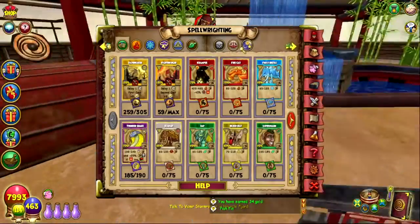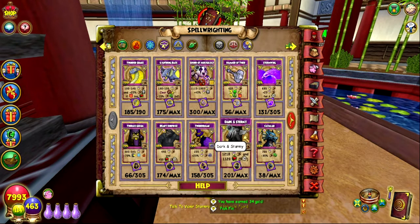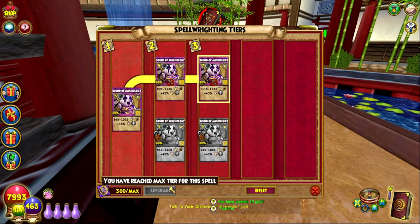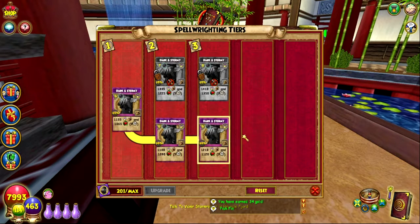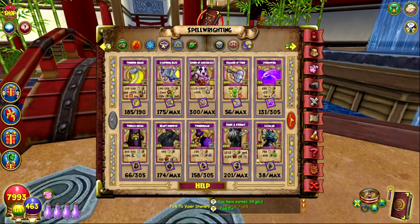Now let's talk about Shadow Spellements. There are two types: Caramel shadow spellements like Sound of Musicology and Dark and Stormy. Sound of Musicology can be farmed basically anywhere in Caramel — a Retriever pet is extremely helpful here, and some people farm Heidi with success. Dark and Stormy can be obtained through side quests and questing all through Lemuria with a Retriever pet, or by farming the last fight of Lemuria. Questing through with a Retriever pet and doing side quests will basically get both spells to max tier.